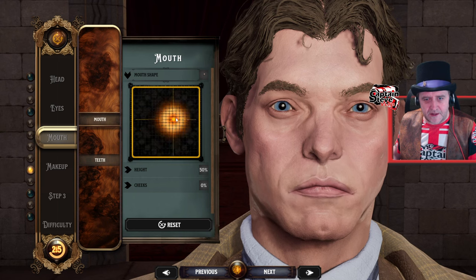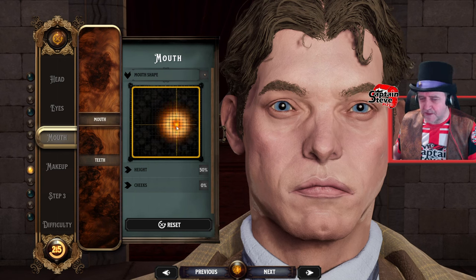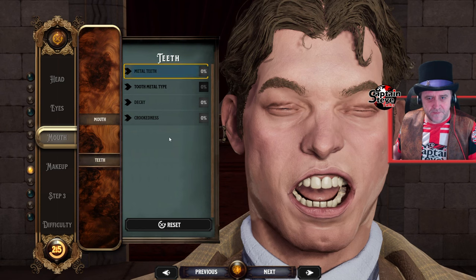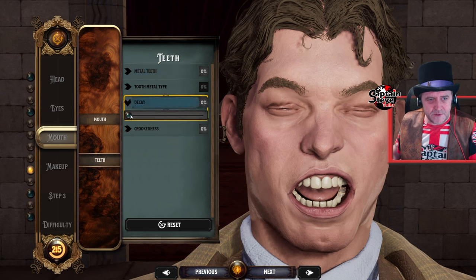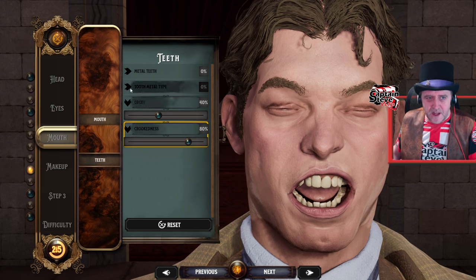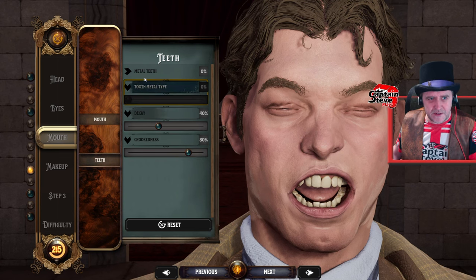I kind of want to make myself have a smile as standard — I'm a happy chappy. This looks a little bit downtrodden. My top lip is quite thin. I like that, that'll do. Teeth. I've got — let's put a little bit of decay on there. I drink a lot of tea. Crookedness — yes, I've got crooked teeth. I'd go for about 80%. I don't think anyone's going to really be looking at my teeth.